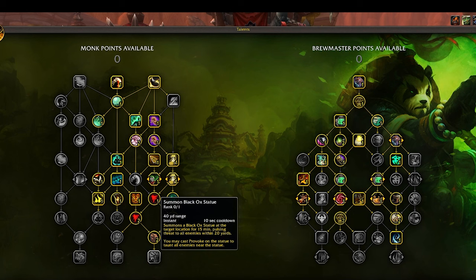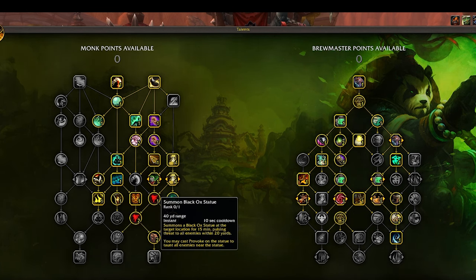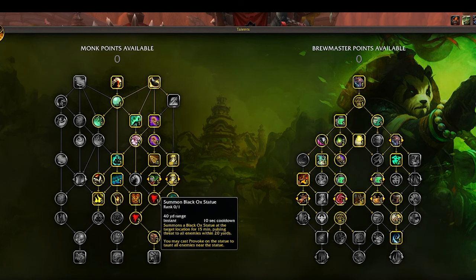I don't even take the Black Ox Statue Capstone. It's a lot of work for little benefit — you put the Ox Statue down, plan where it's going, target it, cast Taunt, and get enemies to come to you. It does pulsate threat to all enemies, but that's not very effective. It's just not that good, and you won't find yourself needing this skill. It's not a great Capstone.